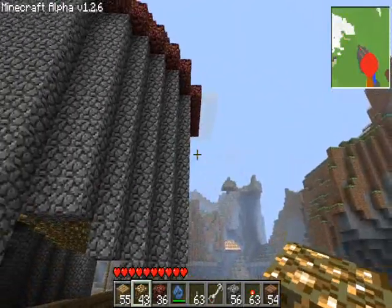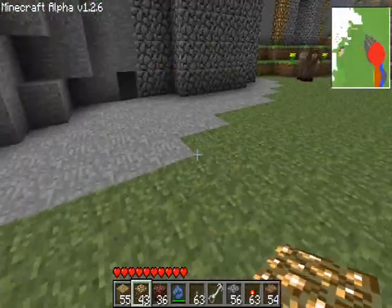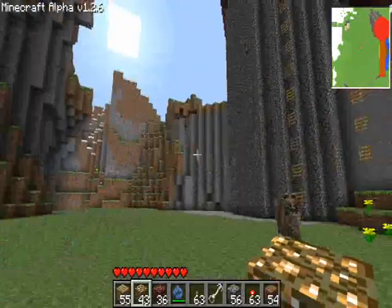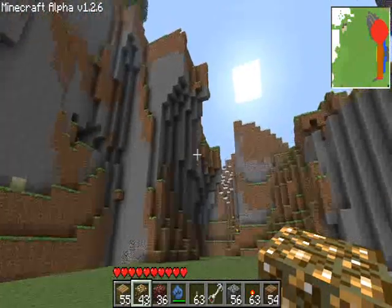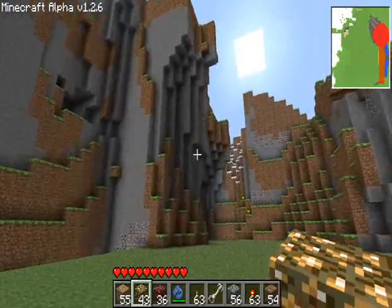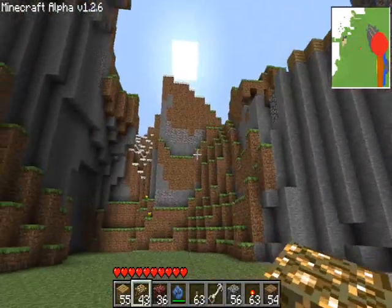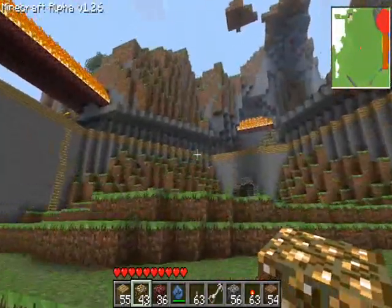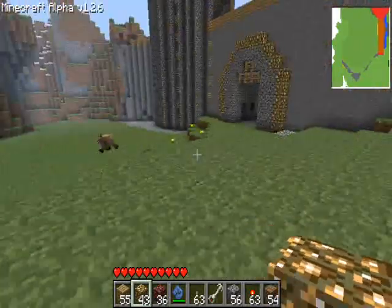I just built a pointed roof out of hellstone and completely flattened this grass over here into stone. Now I'm going to continue the walkway and then make an arch bridge that goes across — like a big arch bridge with a flat top. I might put a design in it or something.